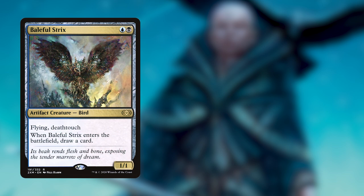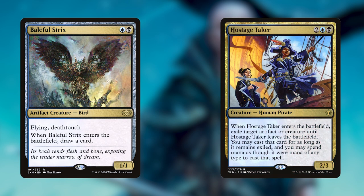We've also got some really powerful enter-the-battlefield effects. Baleful Strix, when it enters the battlefield, lets us draw a card and it has flying and deathtouch. Hostage Taker, when it enters, lets us exile another target creature or artifact until Hostage Taker leaves the battlefield, and we can cast that card for as long as it remains exiled. Being able to repeatedly steal things by casting Hostage Taker, sacrificing it, and reanimating it later is really cool. We are trying to play great ETB payoffs while looting through our deck and gaining incremental value throughout the dungeon runs.